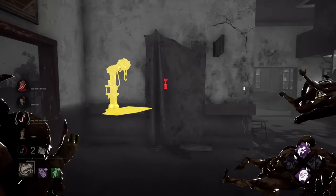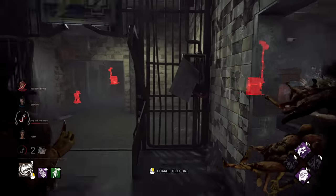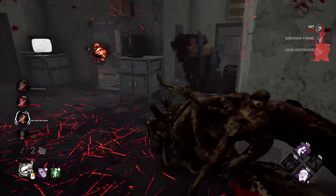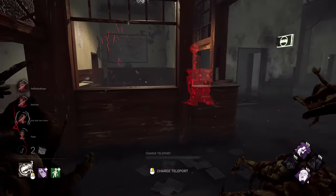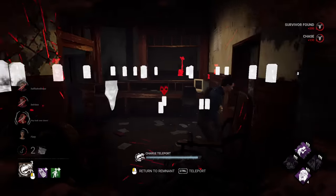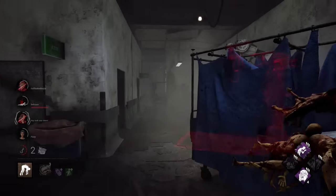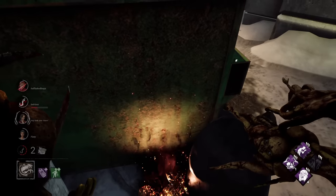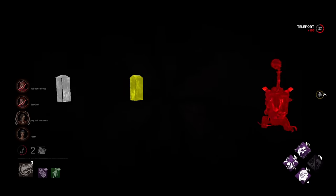We know survivors are really close to the save. Nightfall concludes — there's the save, and there's Ash. Down goes our target. We light up one of our Pentimento totems. There's a save on Ash, and we're about to enter Nightfall for the third time.